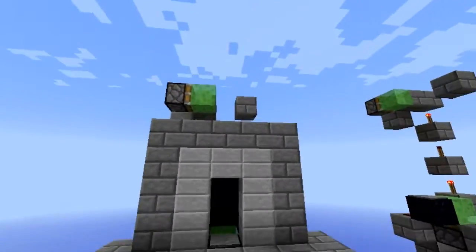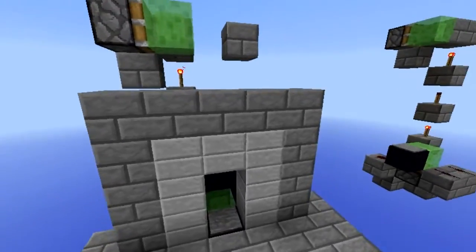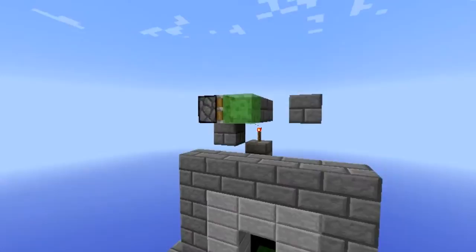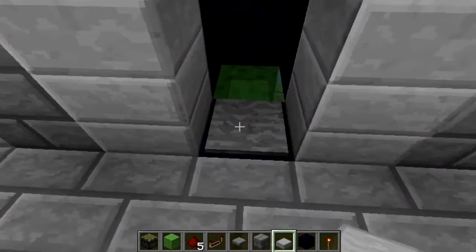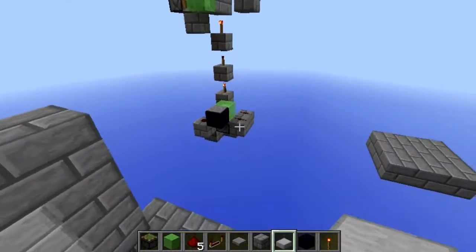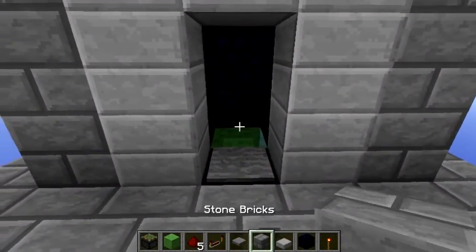Welcome to another S1M tutorial. Today I'll be showing you this way of transport using the new slime block features. You go on a pressure plate, a piston pushes you up, and that pushes you sideways. You can make this so that it transports you anywhere, and it looks really cool.